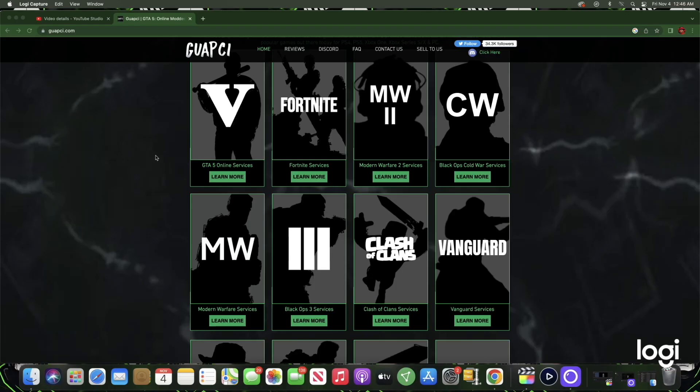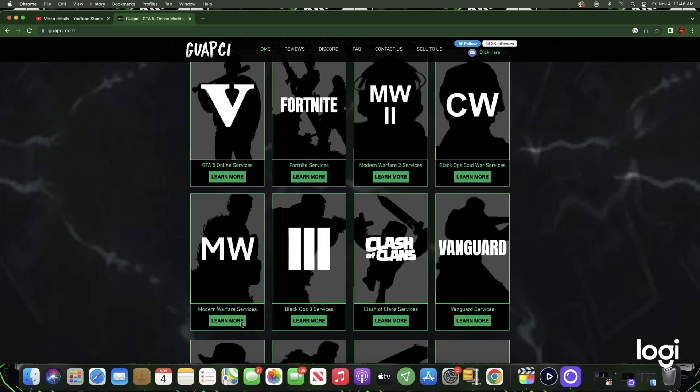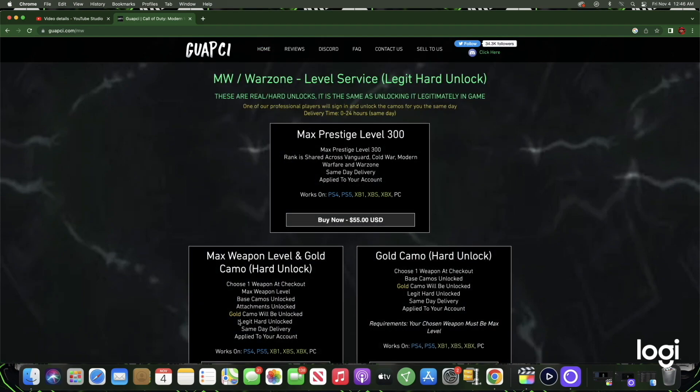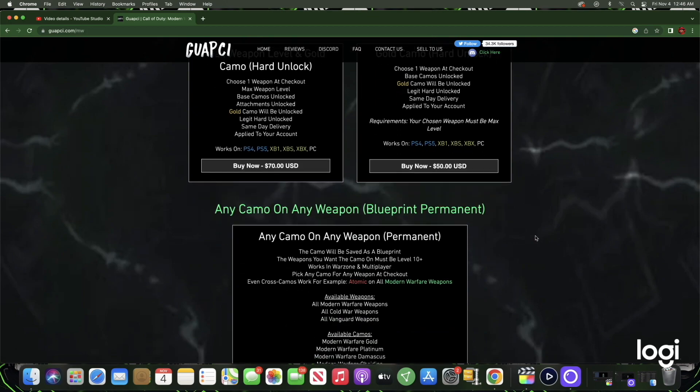Before today's video starts, I just want to give a big shout out to today's video sponsor, which is Guachi. Guachi offers anything you guys need Modern Warfare 2 related — that being camo, rank, and prestige levels once they are out. All of the services are 100% trusted and affordable. If you guys are interested, just check the description of this video.